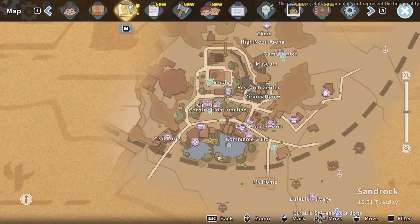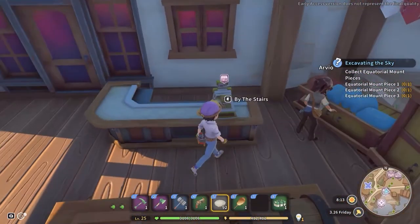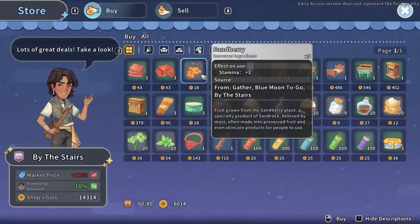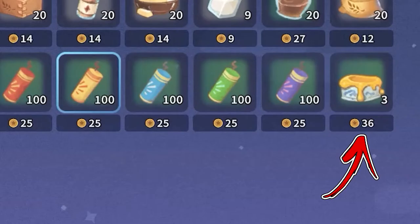To obtain it, reach the bottom left side of Sandrock City, where you will find Arvio's home. Outside of this building, you will find a cash desk you have to interact with. This will allow you to buy up to 3 pigments each day for a price of 32 gold each.